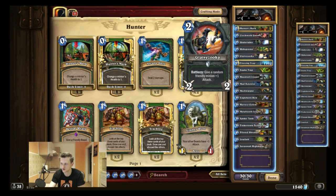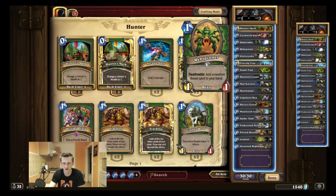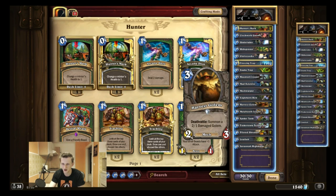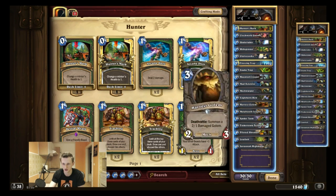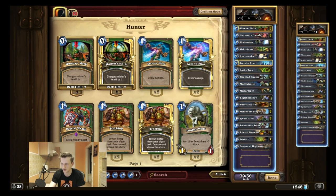I play the new weapon and the battlecry is really strong — very underestimated, especially when you have a web spinner. It doesn't usually kill something except a Clockwork Gnome or Leper Gnome, but if someone has an Undertaker, Knife Juggler, or Haunted Creeper — all those two drops — you can just kill it with the weapon and buff whatever you want. If you get a Harvest Golem out of it, it's really strong. It's a very strong weapon in my opinion and I play two of them. I also play one Eagle Horn Bow. Because it buffs a minion permanently, it's like the old Dark Iron Dwarf effect, which is very strong.